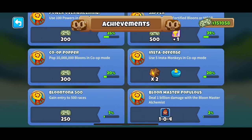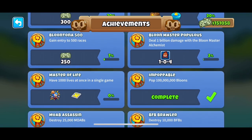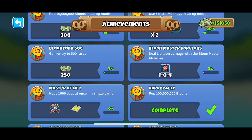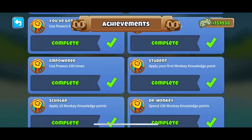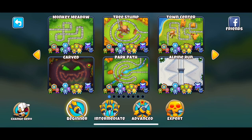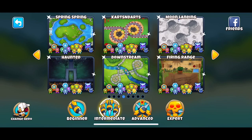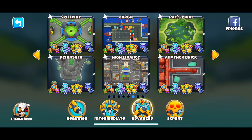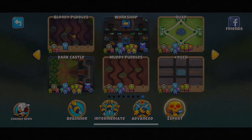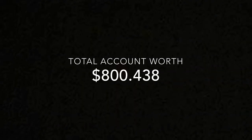There are two more things left that we cannot give monetary value to. The first is achievements — I'm not going to do the blue tone of 100 one anytime soon, I'm not into races, and the separate one is very hard to get and requires a lot of grinding. But other than that, I'm doing very well with achievements and have almost all of them. The second thing we can't price are the Black Borders, for two reasons: it takes a lot of time to beat the game modes and sub modes, and getting the Black Border itself requires completing CHIMPS mode without exiting, which is hard on expert maps and some advanced maps. With that said, the total account worth is $800.438.